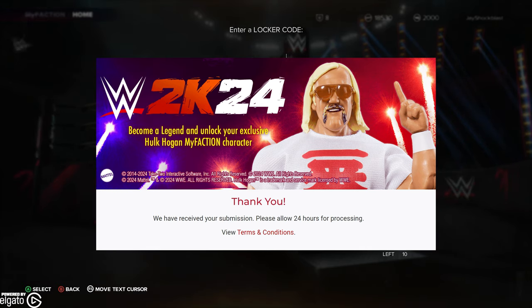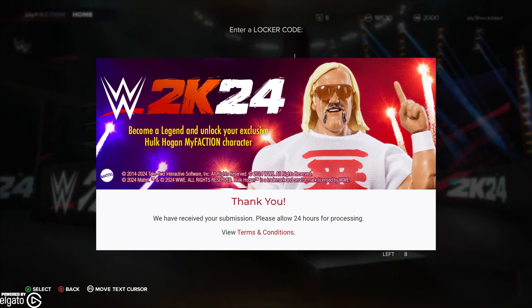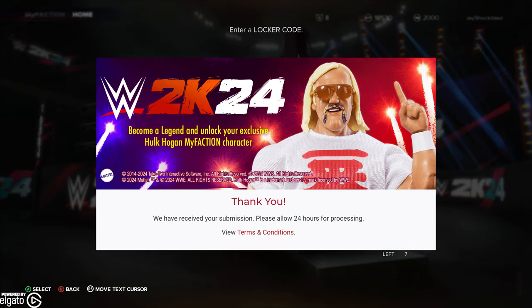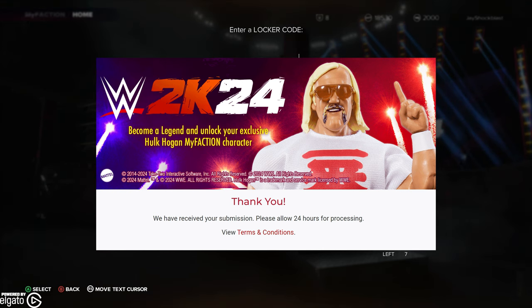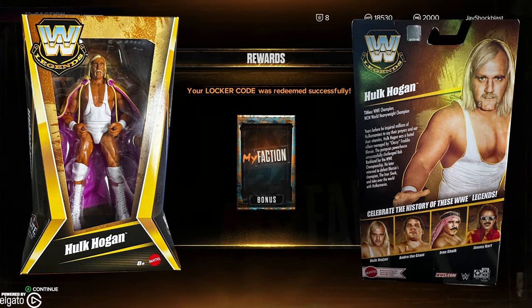You can go to any Target store and get a special figure from the WWE Legends line. The figure that I got was Hulk Hogan, and I have redeemed my code. The other options are Andre the Giant, Iron Sheik, and Jimmy Hart.